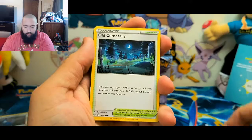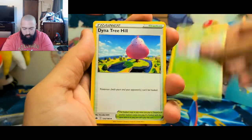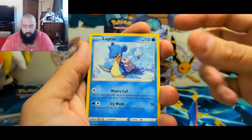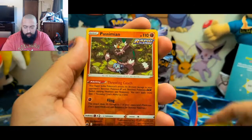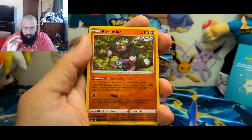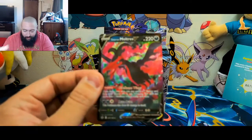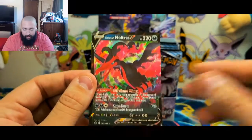Alright! Got a Fighting Energy, Old Cemetery — love that artwork. Got Dragonite Hill, Marill, Rockruff, Swirlix, Lapras — always loved Lapras, I just can't get over it. Deerling, a reverse holo rare, the Simisear. And for the rare — oh, Galarian Moltres V! Yes!